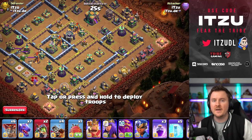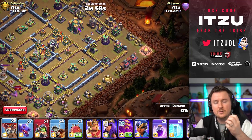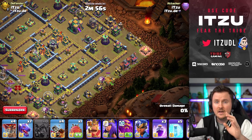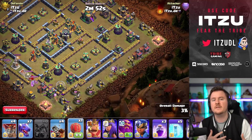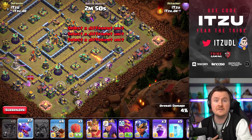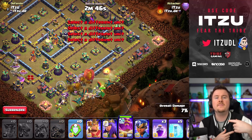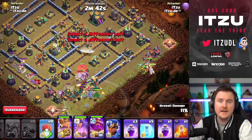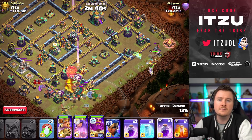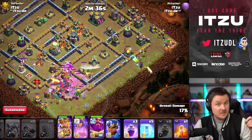The next one is air spam. E-dragons use the same approach on this base. First off, you want to create some sort of funnel — but this time you want to flip things around compared to the queen charge hybrid. You want those dragons, dragon riders, and whatever you're using getting spammed into the bottom side.